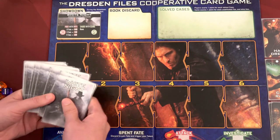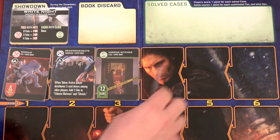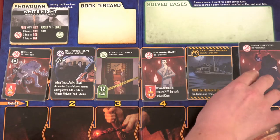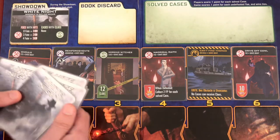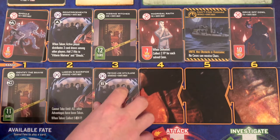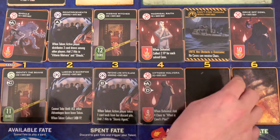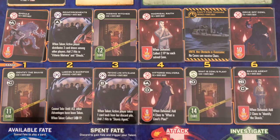I am playing on the easiest mode so all of my fate points are in the available area. We're just going to start laying out these cards. So we've got ghouls and then reinforcements, missing witches, the magical wraith — oh, that obstacle's at range five — and drive off cowl. We've got identify the scavies, the seal's sacrifice, two advantages over here, psychic link with Elaine, Victoria Malvora, what is cowl's plan, and scavies agent.